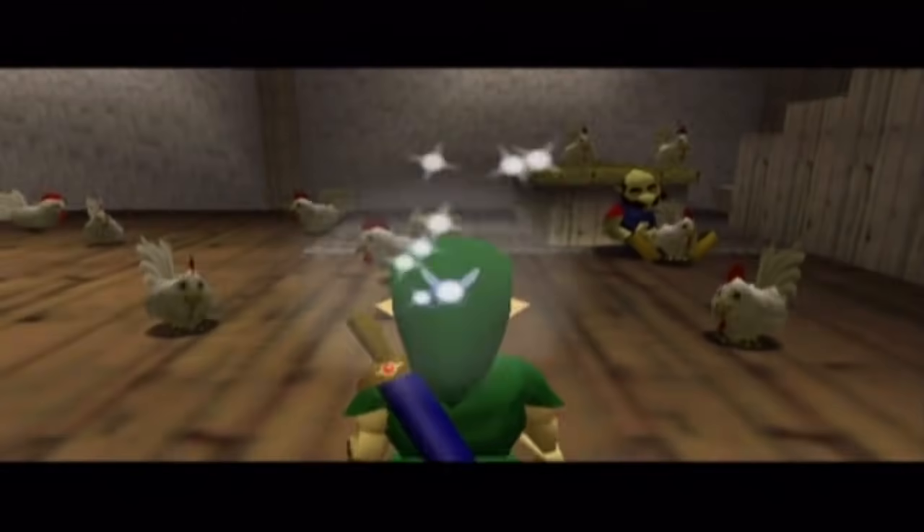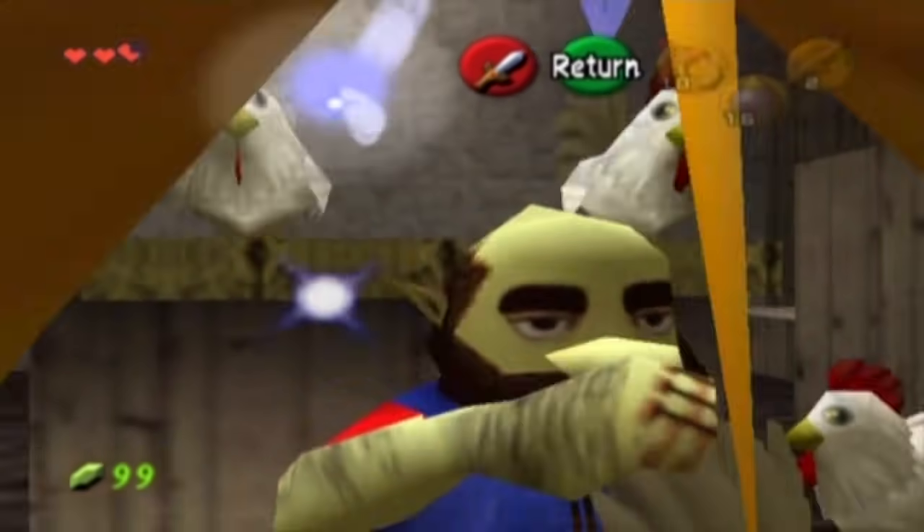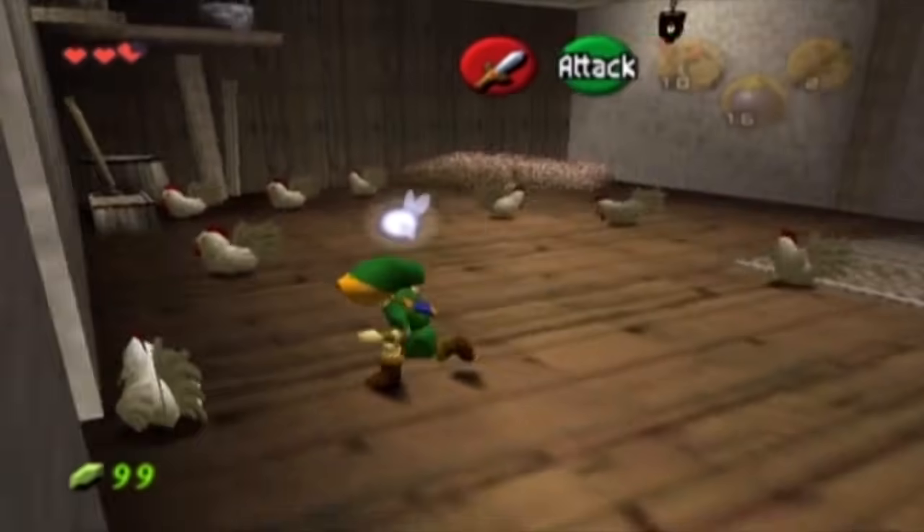If we go to Lon Lon Ranch and speak to Talon — or just look at him — he's wearing a necklace. Do you notice something? It kind of resembles Bowser, doesn't it? And Malon's also wearing one as well. It's kind of interesting.